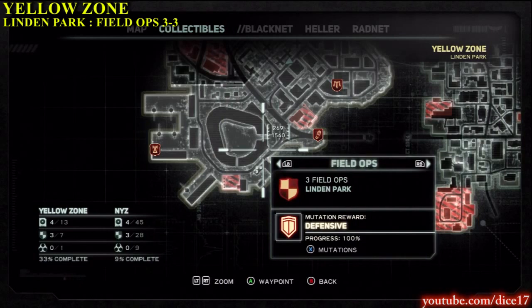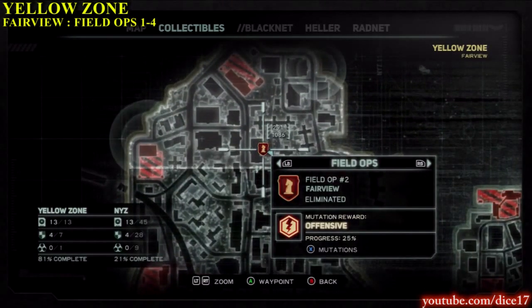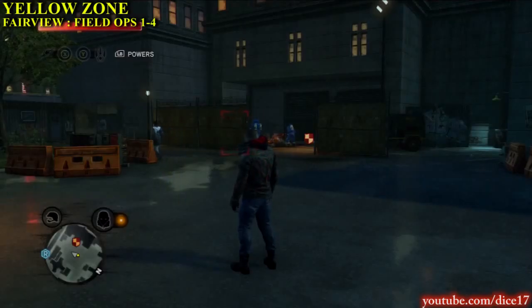Now we're going to do the Field Ops locations in Fairview. There are actually four of them here. The first one can be found in the middle of the map, just on the south of Fairview.